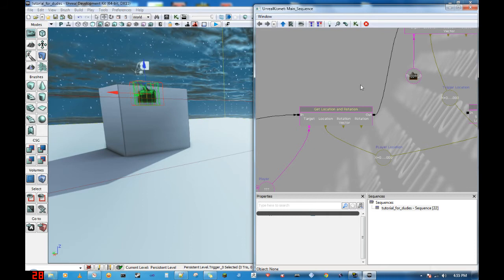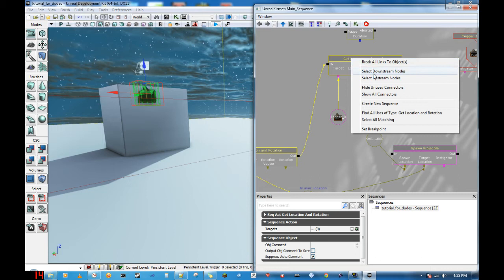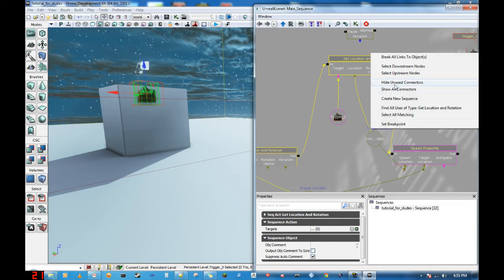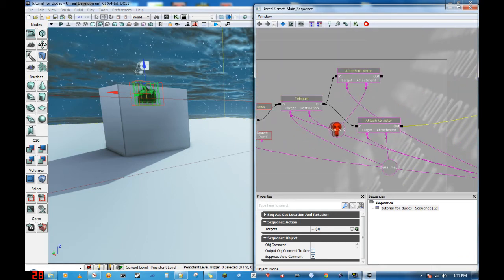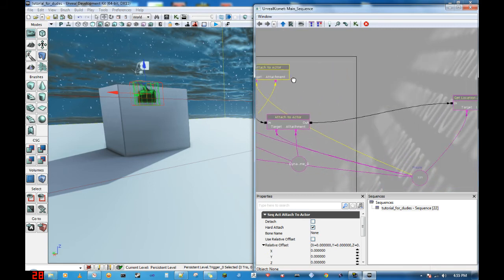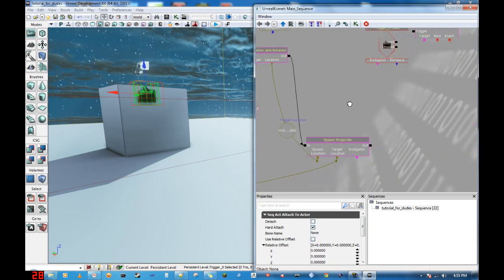Now, something you could do — since we're not going to be using these two connectors — is we could clean it up by selecting both of them and then hiding unused connectors. Make sure you connect things first, and then hide unused connectors. You could always unhide them, but best to get it right the first time. Hide unused connectors, and now it looks a little bit neater. It's going to have fewer loose ends. Looks a little bit prettier, easier to follow. Doesn't seem as amateurish as it did before.